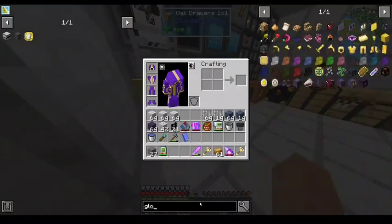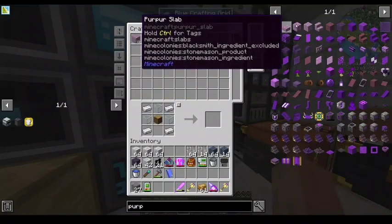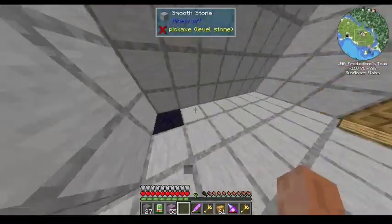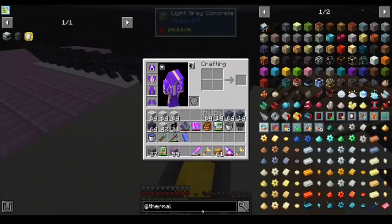Wait, is there a liquid glowstone? There isn't. That's unfortunate. You don't have liquid glowstone in this pack? No. There is Thermal, but it's just not implemented yet. Thermal adds energized glowstone or something. Yeah, I don't think it's implemented yet. They don't have energized glowstone yet.